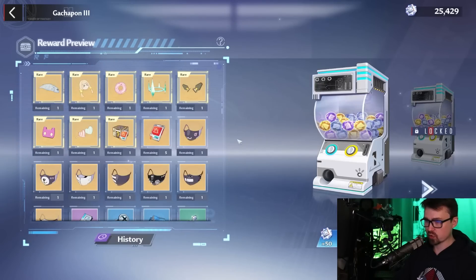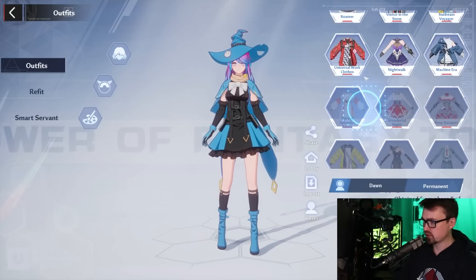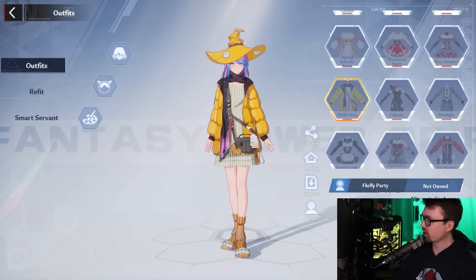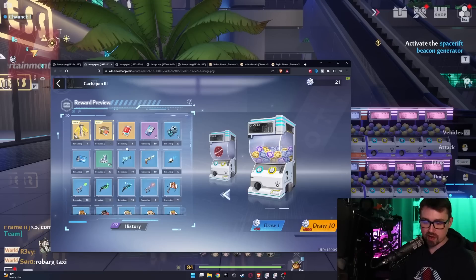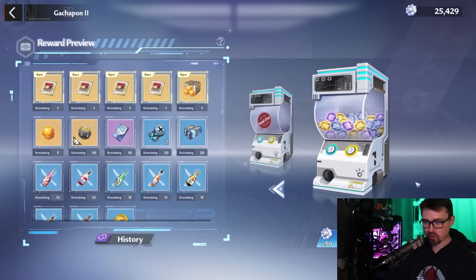Moving on to the green Gatchapon, which gives a lot of cosmetics including a brand new outfit called the Fluffy Party. It's not my favorite — I wish they'd done the front a little differently — but it's not bad; you've got little cat feet down there. You do get limited matrices with this one, but I don't suggest it for free-to-play or light spenders. Unless you've been saving and can get up to about 80 vouchers, it's really not worth the squeeze. Next, the orange Gatchapon is from Samir and gives King matrices — I do not suggest King matrices; they really aren't going to help you right now.